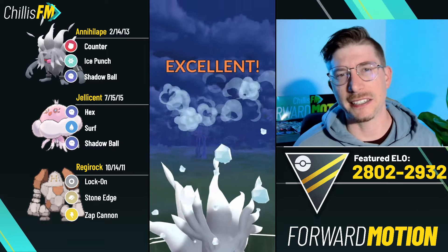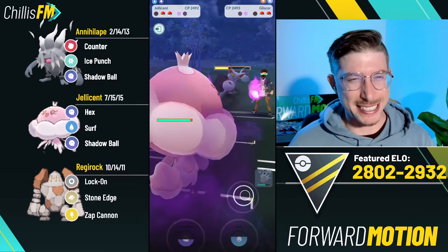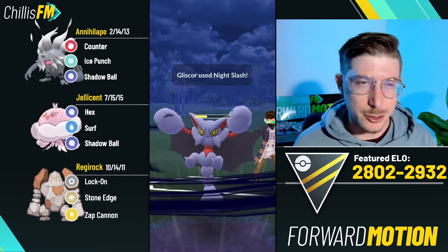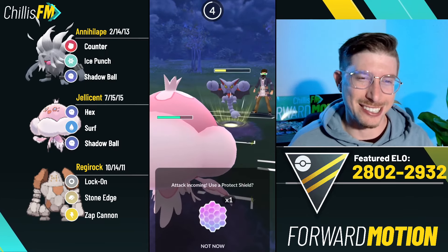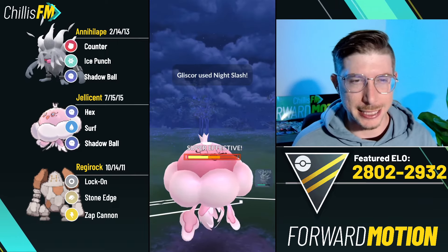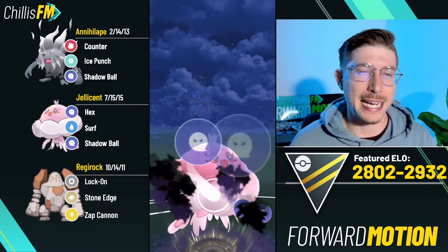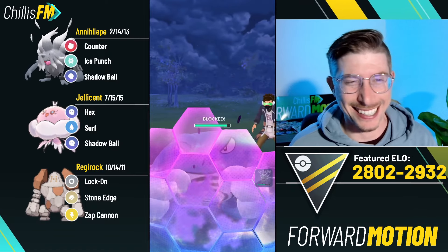We have a double super-effective Ice Punch to throw into Gliscor - does massive damage and definitely puts it into Surf range from Jellicent. They're staying in when I bring in Jellicent, which is very interesting. Gliscor has access to Night Slash and they are running it - they'll be able to spam it out very quickly. I'm going to tank the second one because they can outpace to a third, and there's a chance for a boost. In the back it's going to be Polywrath, so they are running ABB fighters and I have ABB ghost - this is a great situation.